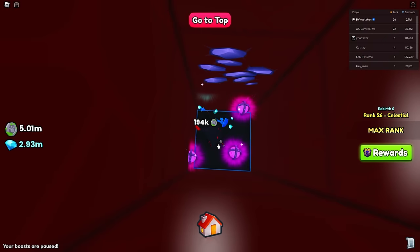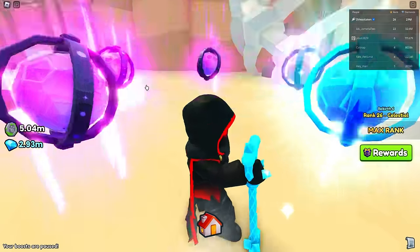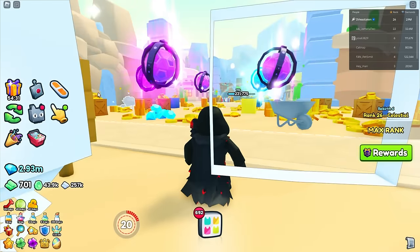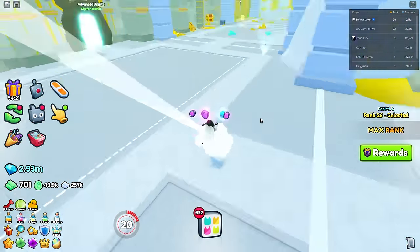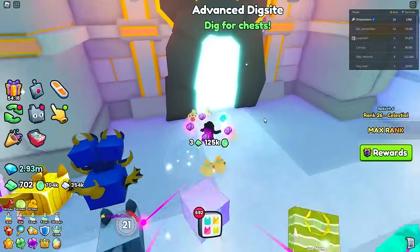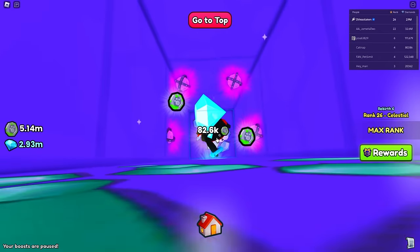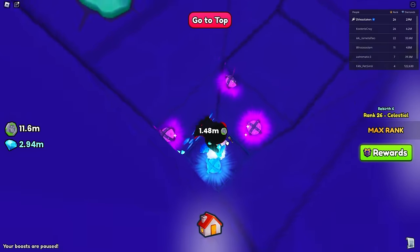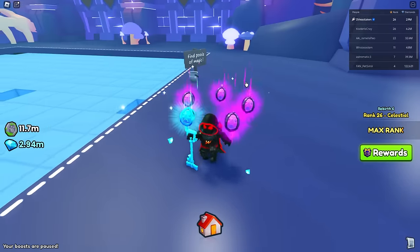We hit the bottom of the first dig site, so let's go to the next one - the Advanced Dig Site at the dungeon. I haven't done much digging as you can tell, my currency is really low. We'll go in the center - wow, we leveled up to 40. It doesn't seem like we're getting that much here so let's go ahead and head back up.